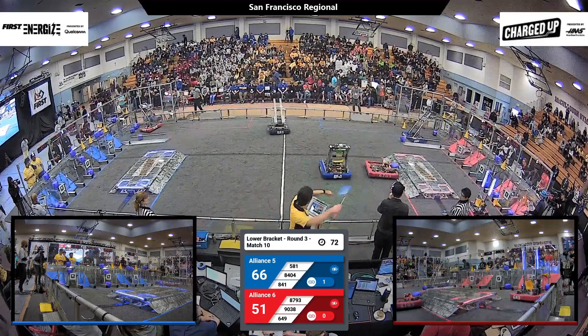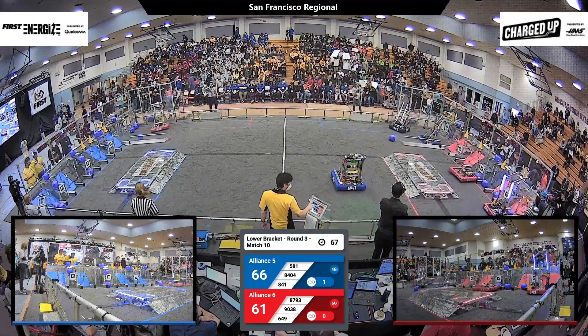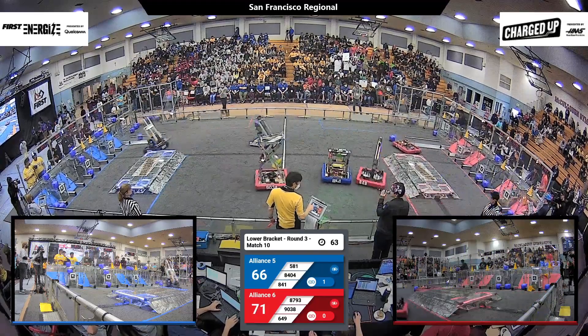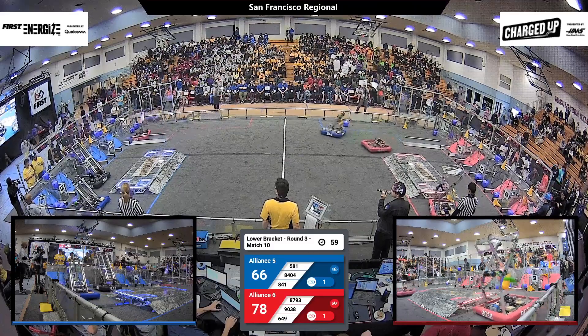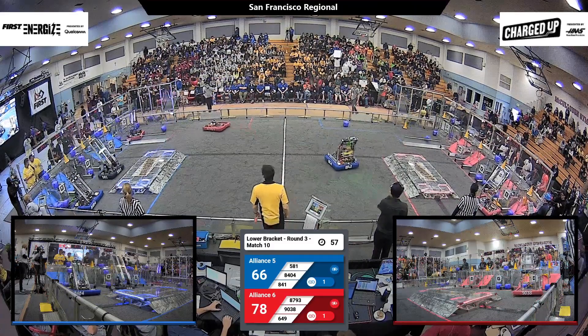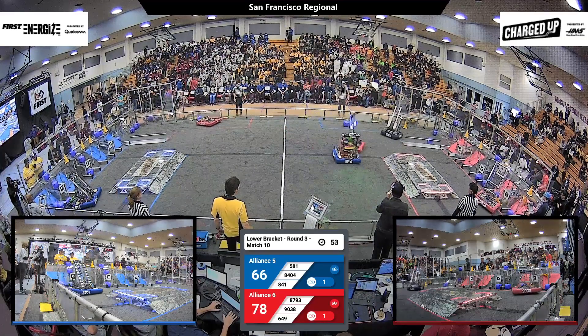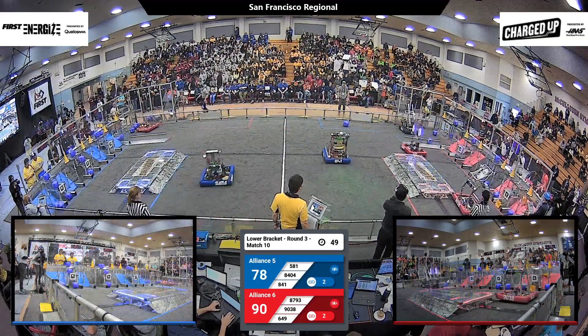8793 Pumpkin Bots places another cube — they're one cube away from making another link. Red alliance now has a lead, 73 points to blue alliance's 66. Blue alliance is behind. Pumpkin Bots rushing over to keep their lead. 649 evading some defense — they have another cube in their hand, that's another link for the red alliance.